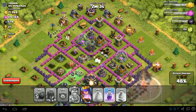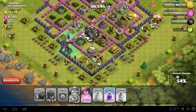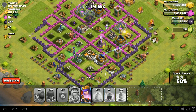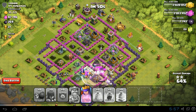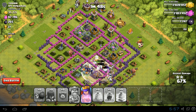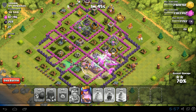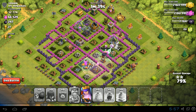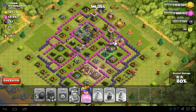Just rampaging in the center — there's craziness everywhere and the town hall is getting smashed. I'm going to put a rage spell right there just to help those skeletons along. Sorry about the bit of lag happening, but this is just wrecking everything. This is actually going to be a three star — I've never seen so many skeletons running around like that.